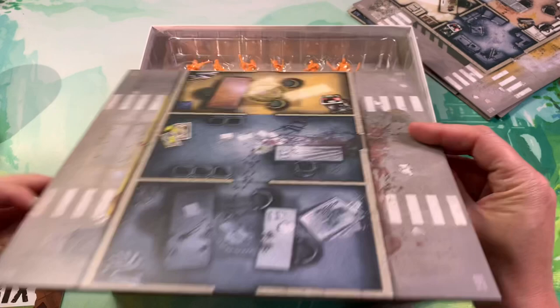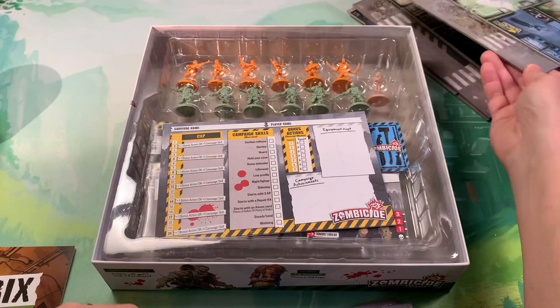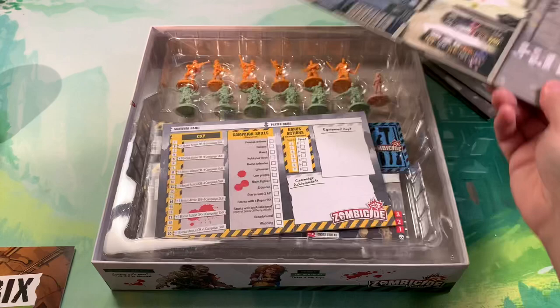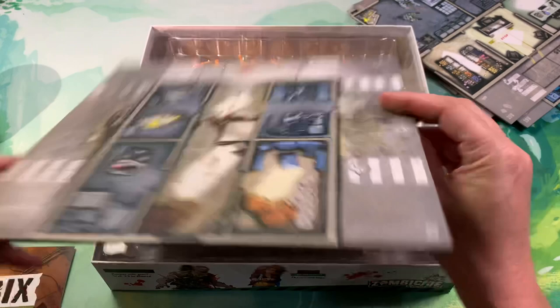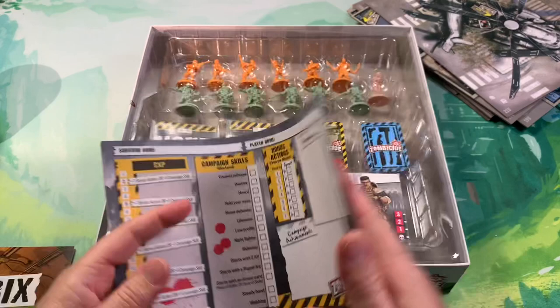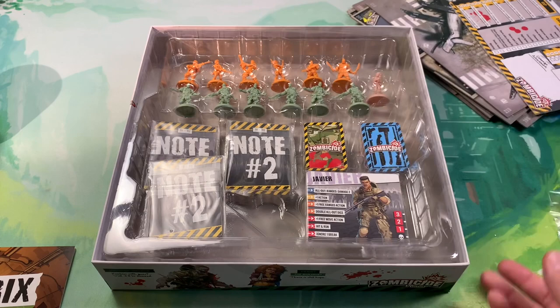Some of these rooms do look similar because this is a United States military fort - this is meant to be a military establishment versus the White House or the US capital versus random city streets. Here is the last map tile included, and the Black Hawk Down site is cool - that one definitely seems like a really cool one. We have another set of campaign sheets here.